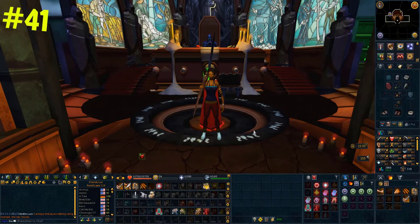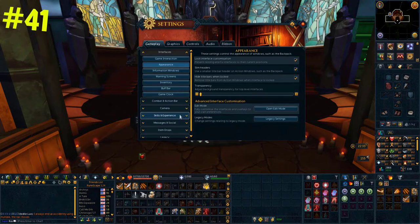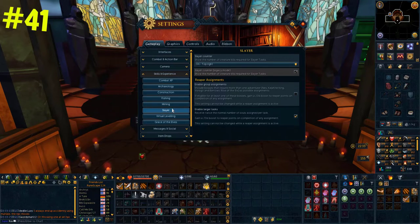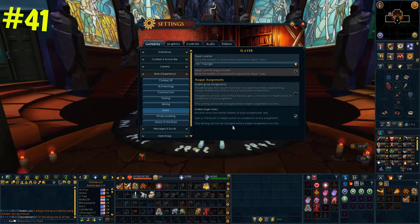If you go to settings, then gameplay, then scroll down to slayer, you'll see a lot of options for your reaper assignments. You can choose to have group assignments enabled, which gives you more reaper points — worth considering given the high cost of hydrix at the moment. Similarly, you can turn on larger assignments for even more points.